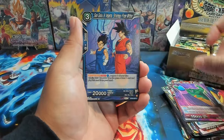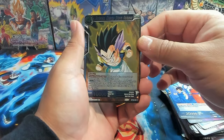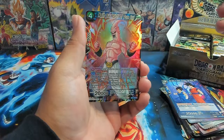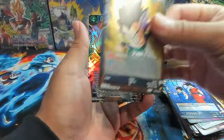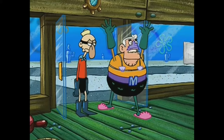Son Goku and Vegeta. We have a Gotenks — that looks pretty cool, like that art. And there we go, there's our first SR, which is Majin Buu Birth of Pure Evil. Evil! Evil! Evil!